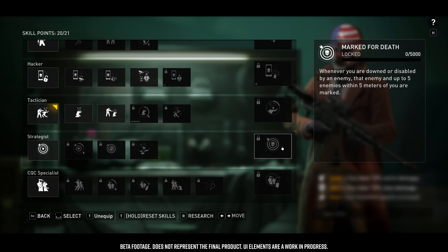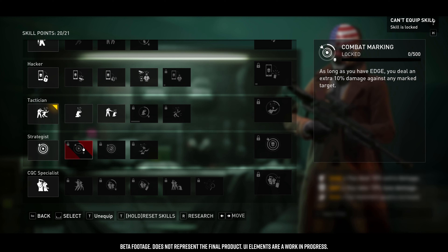Skill points are earned through the main progression system called the Infamy system. Points unlock at different levels as the player progresses, giving them more skills to equip. Skill points aren't permanently spent — think of them as a capacity resource. We're keeping Payday 2's approach of freely equipping and unequipping skills to experiment with different builds. Right now, the last skill point is unlocked at Infamy level 100, with 21 skill points total.